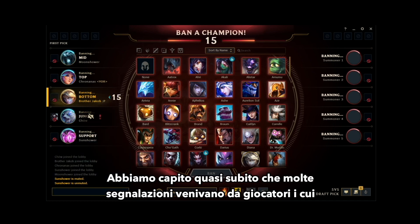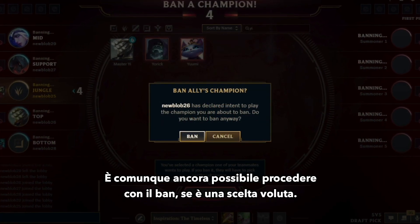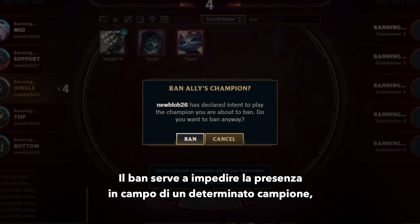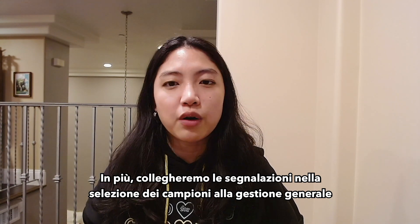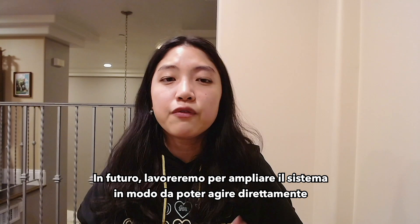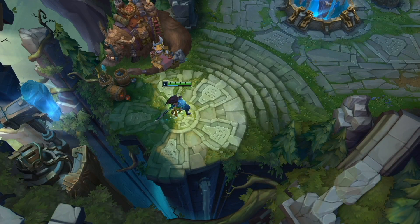Pretty quickly, we found that many reports were coming from players whose teammates banned the champion they were hovering, so we added a confirmed ban prompt. You'll still be able to go through with the ban if you want — sometimes if you just really don't want to see a certain champion, that's what your ban is for. But the prompt makes sure you know it's a champ your teammate wants to play, so you don't ban them by accident. We'll also hook champ select reports into our overall report management and post-game penalty system, and in the future we'll work to expand that system to let us take action on champ select reports inside champ select.